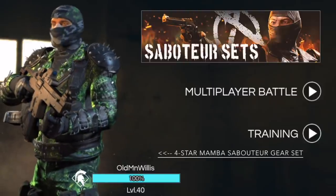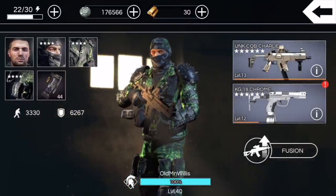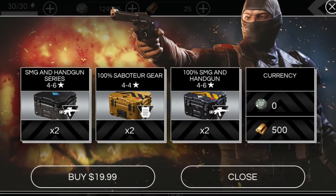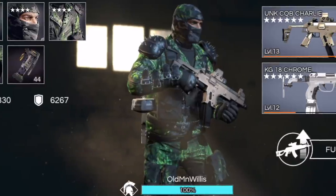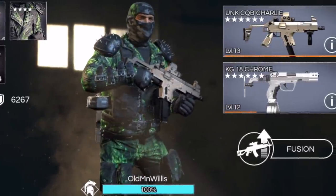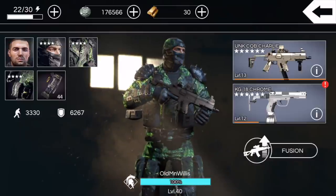What's up guys, here with a review for the new Saboteur gear set. We got a four-star set here, and apparently there is no five or six star gear set. If you see the IAP deals pop up, the crate says four to four stars — obviously not five or six stars. It was advertised as four to six stars, so either the advertisement was wrong or something went wrong bringing them into the game, but either way it seems like there is only four-star gear.